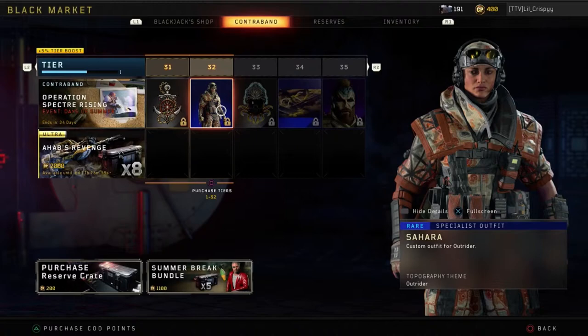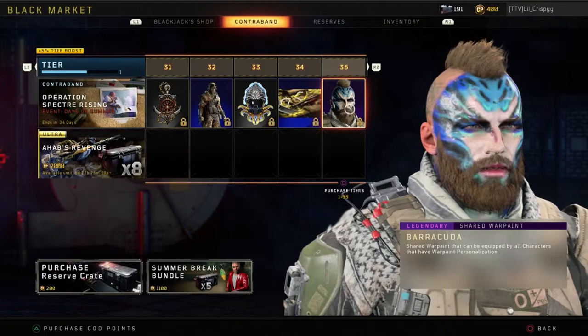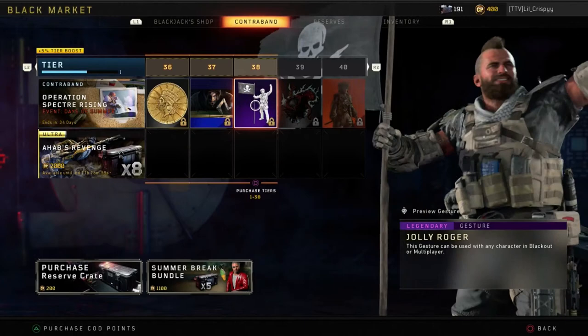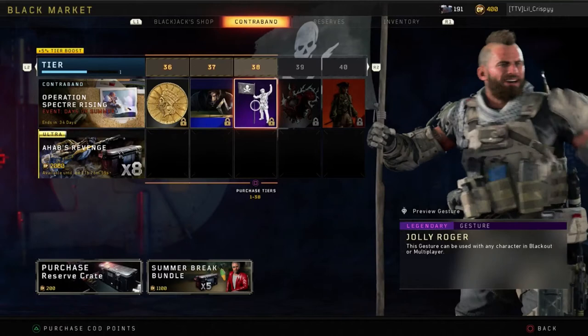After tier 30 we have a common sticker, rare specialist outfit, common sticker, rare calling card, and a legendary shared war paint called Barracuda. Then a common sticker, rare calling card, and at tier 38 a legendary gesture called Jolly Roger — that looks nice.